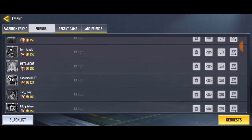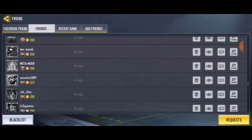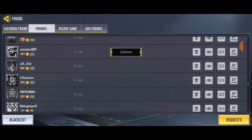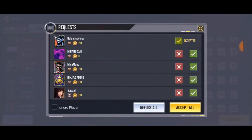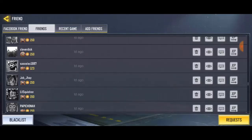Looking through the friends list — every friend here I actually know. Let me look at this one; I don't recognize the name anymore. Alright, so let's go ahead and accept the friend request now. Go to requests — request accepted! With this, you can accept the request and at the same time delete a request.